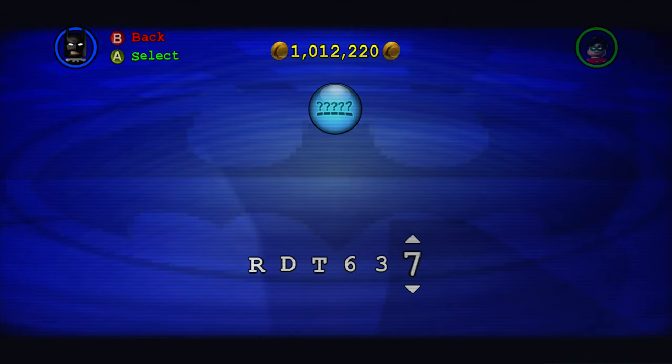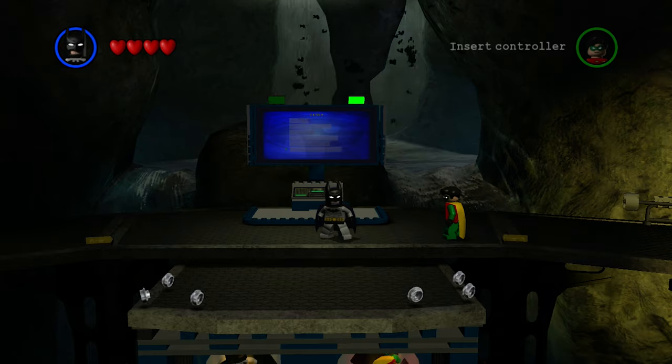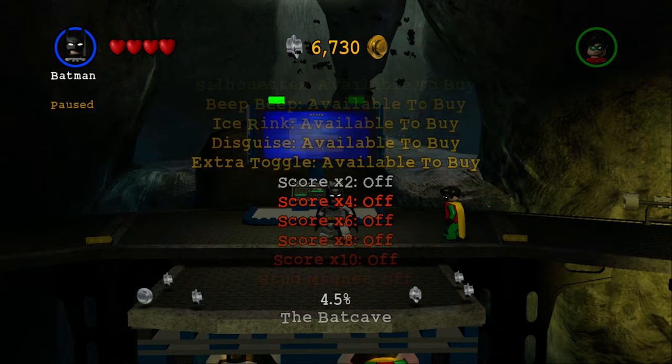Just as a quick side note, all codes mentioned here will be in the description below and should work across console and PC versions of the game. Now that we've unlocked all the necessary power ups, let's go ahead and activate them from the pause menu and we are officially ready to go.